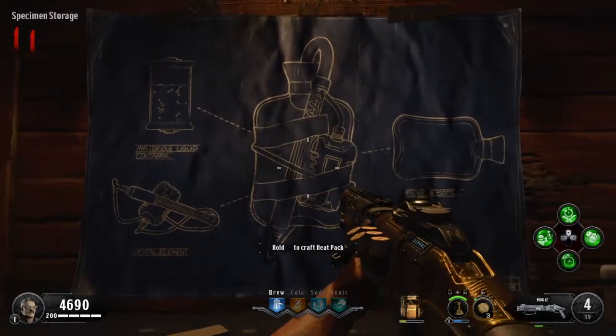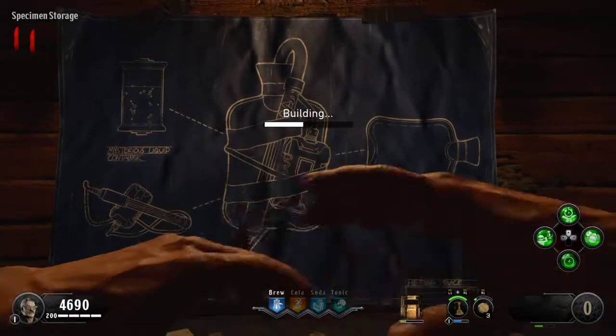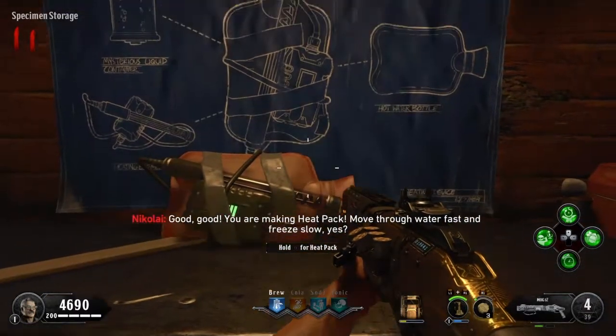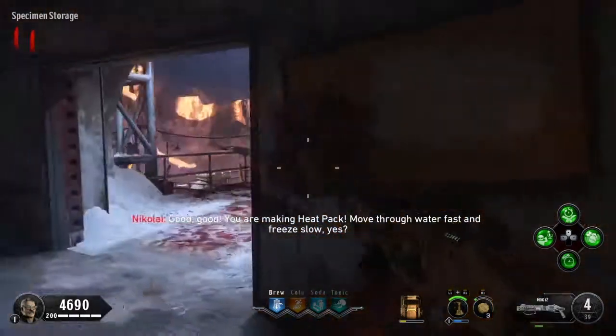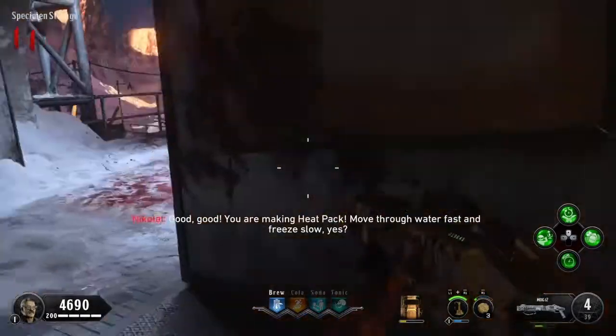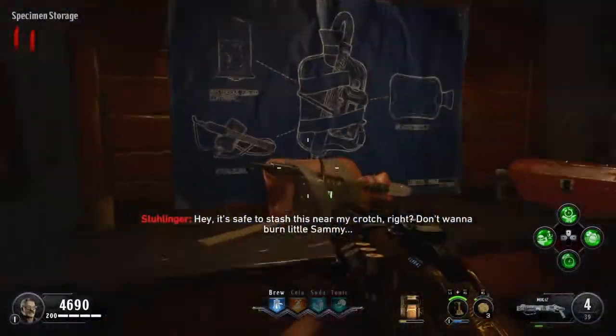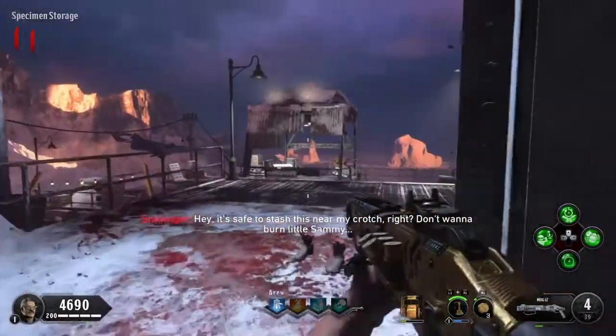What's going on everybody, big J here. In this video I'm going to bring you a quick and easy guide on how to build the heat pack and tag their totems. It's real useful — lets you walk across the water, freeze slower, and swim faster, so it's all very useful in this map if you want to be running around on the ice.